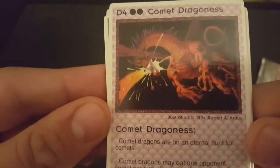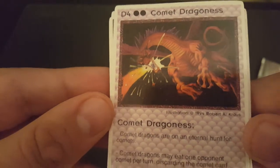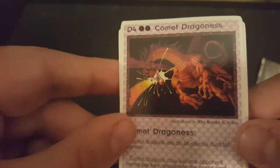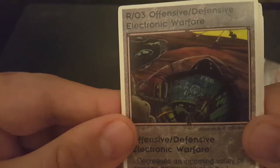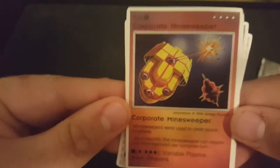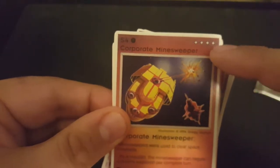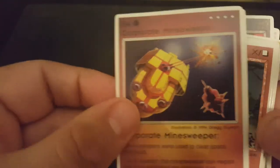Comet Dragoness — that's a really cool looking card. Some crazy art on that. Looks like there's like painted handprints on its shoulders and stuff. At this point I don't quite know what any of this does, but it's cool to see what these look like and to see what this game, at least from a cosmetic standpoint, was trying to offer. Offensive, defensive, electronic warfare. Cool dashboard effect there. Corporate Minesweeper — kind of a cool gold card. I do know this is sort of its shields, so you combine the shields with the strength and that would be their health.